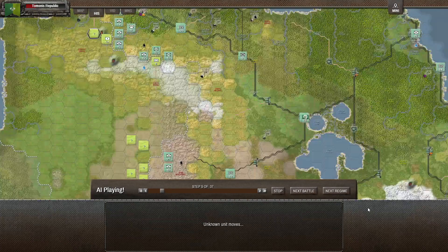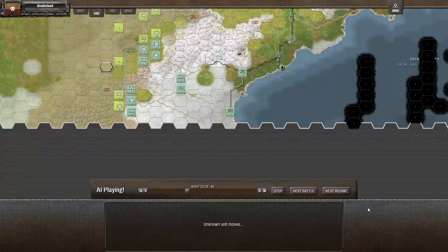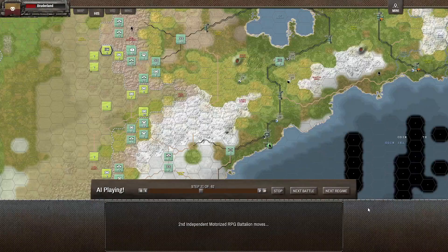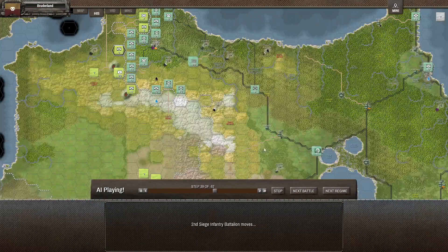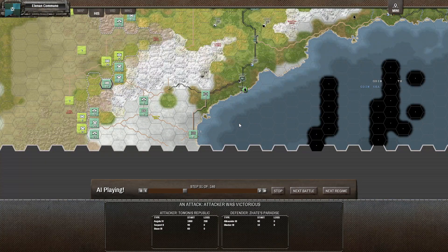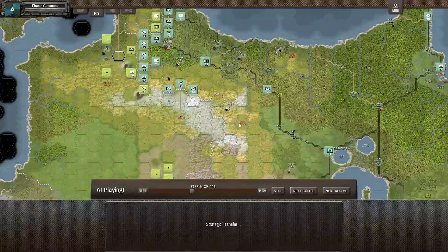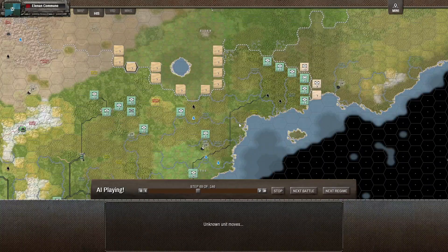They're moving some of the troops away on the northwestern front — might be planning about some of the other fronts, or the fact that I cut off some of the... there we go, we killed 200 of the motorcycle troops. They did push us back though, but we inflicted more casualties than they did on us, so that's good.